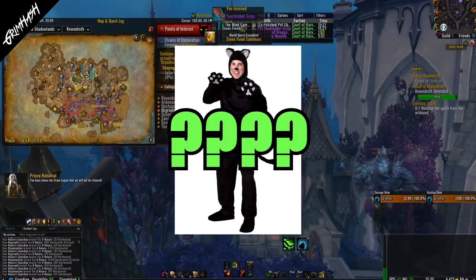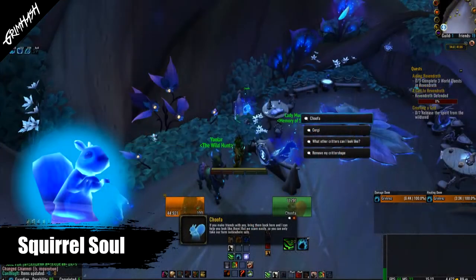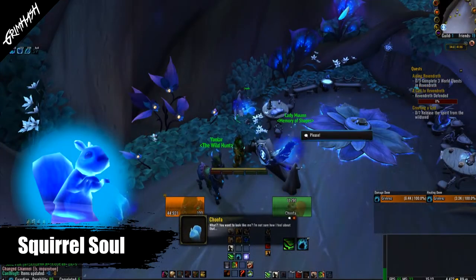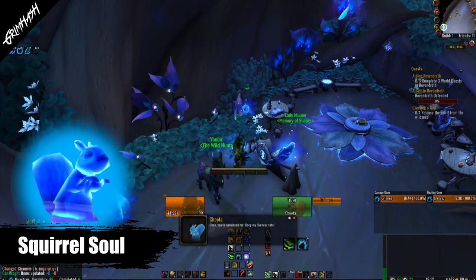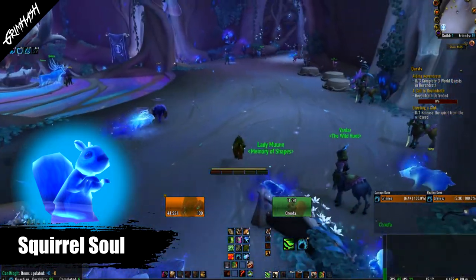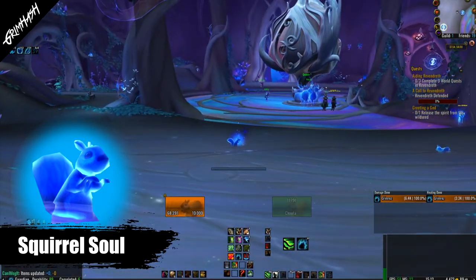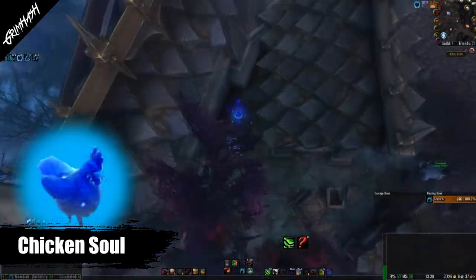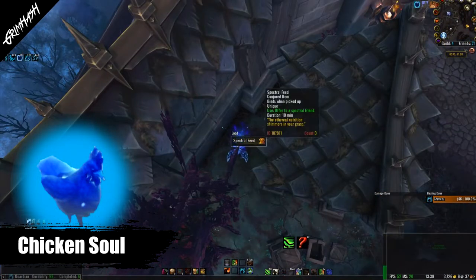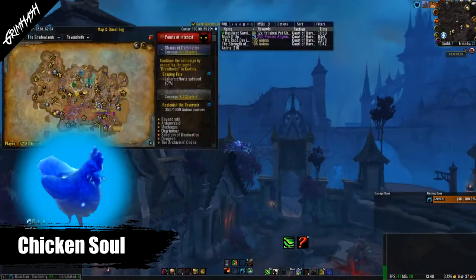In total there are 15 critter shapes that we are going to talk about. First up, the noble squirrel — nice and simple. It is the default appearance for the critter shape. If you're interested in using it, simply head to Choofa in the Heart of the Forest. There you can select your first and currently only critter shape.